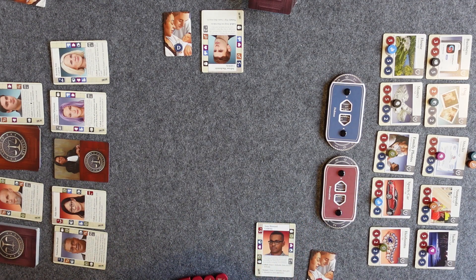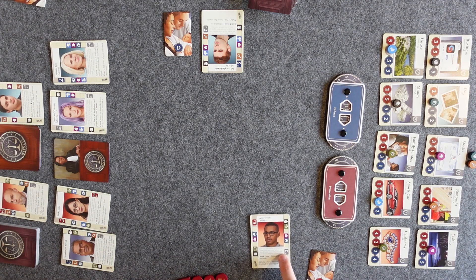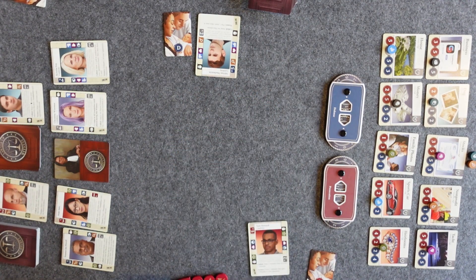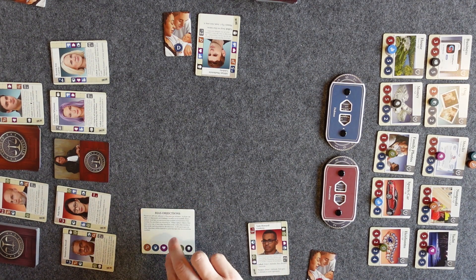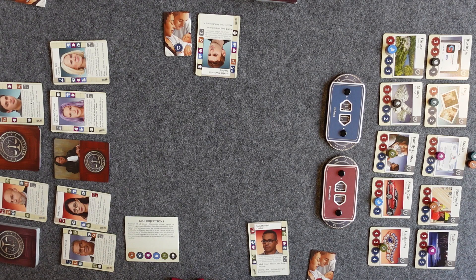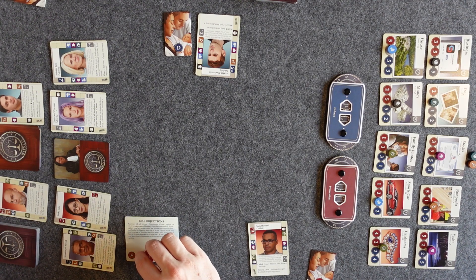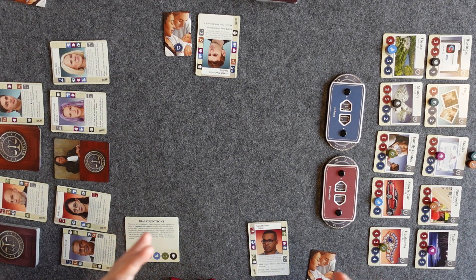The game is over when all of the key witnesses have been called. There are six key witnesses up here, and each of the people getting divorced is also considered a key witness and will be called over the course of the trial. I'm throwing in the bias objections so you can see how this particular variant works — it allows you to object to any card that has that symbol, but once you object, you cover up that bias symbol and will not be able to object to cards with that symbol in the future. So eventually the cards you can object to will become more narrow.